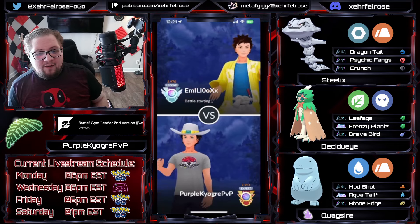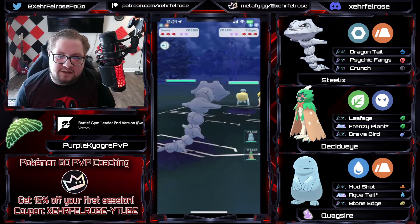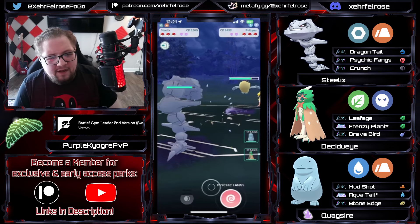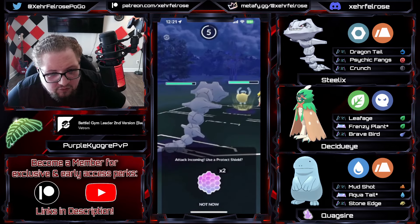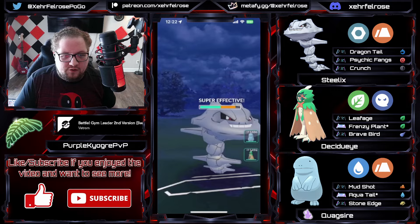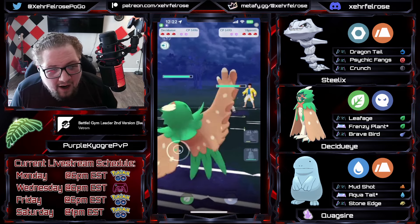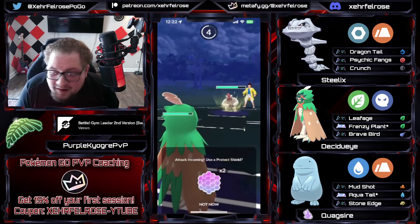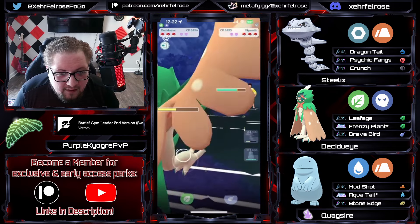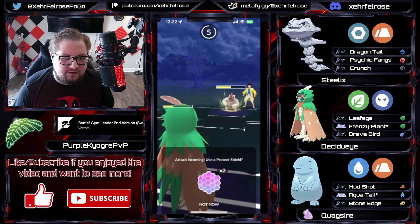Let's see Brave Bird Decidueye — no baits here. We got nukes for days. We got a Pelipper in the lead in the first game here with Steelix on the lead. You got to watch out for those weather balls, but you can tank at least one. Going up to the crunch here, the dragon tail is definitely adding up against the Pelipper. They go for that first weather ball — you could probably tank a second one if you want to, but I probably wouldn't. Opponent goes into Decidueye. Now before Vigoroth got rock slide, Decidueye used to be a very hard answer to it as you resisted all of its moves.